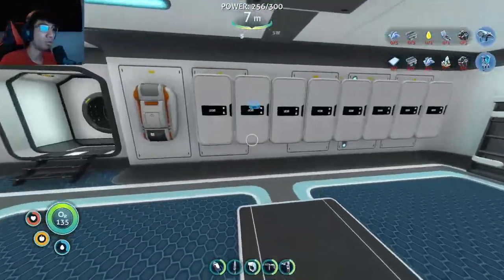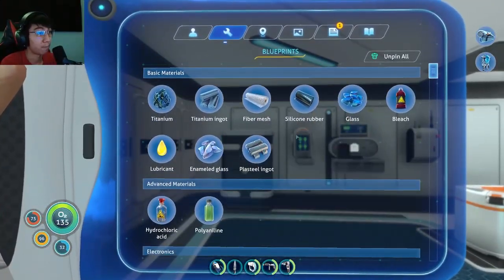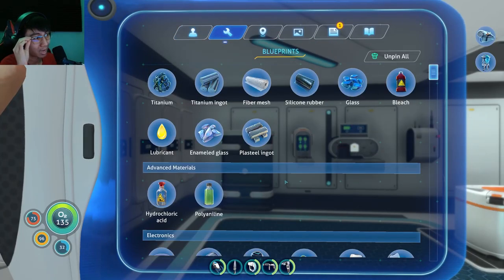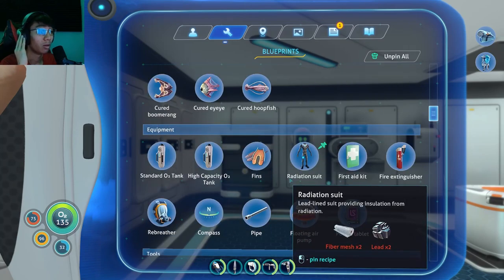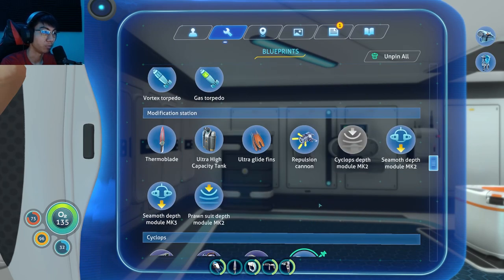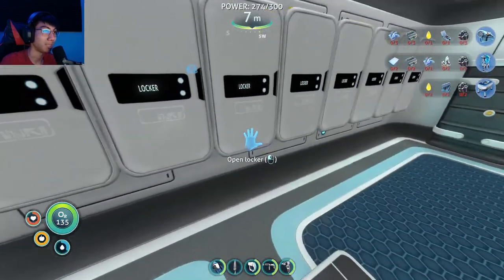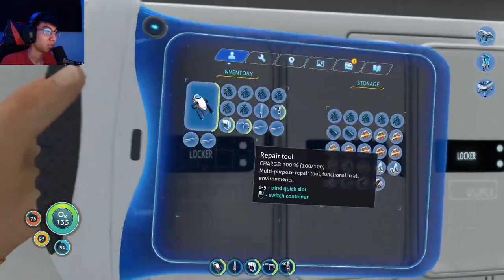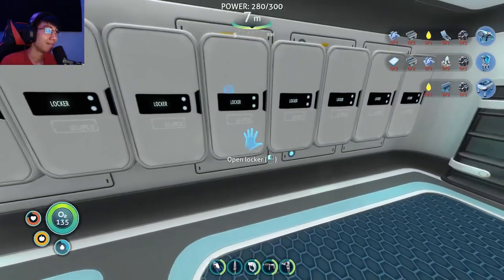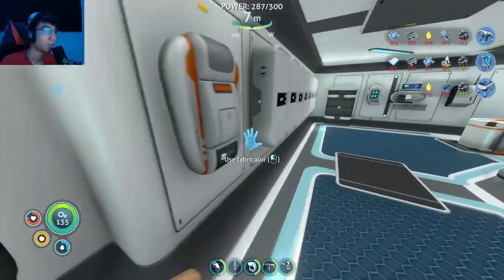It would be nice to build those things, but I can't just build them — I need a mobile vehicle bay to build the Cyclops and the Prawn Suit. It would also be nice to have a moon pool: two titanium ingots, lead, and lubricant. But I don't have a lot of titanium, and I need to figure out how to make lubricant — I don't have those things.